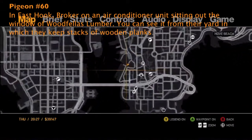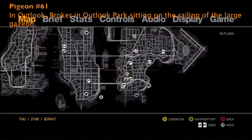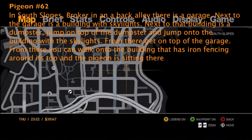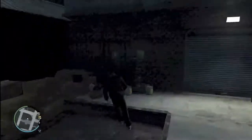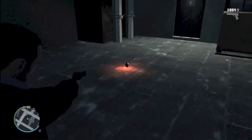Pigeon number 61 is an extremely easy one. It's just right in Outlook Park, Broker, right across from the Twat Computer Cafe — it's T-W-A-T. It's just in the gazebo there, a pigeon sitting on the railing, so a really easy one. Number 62 is in South Slopes, Broker, in a back alley. There is a garage, and next to it is a building with some skylights. Get on top of that building from the alley — the land kind of jumps up a bit — and then the pigeon is sitting on the structure right next to it. It's not that hard.